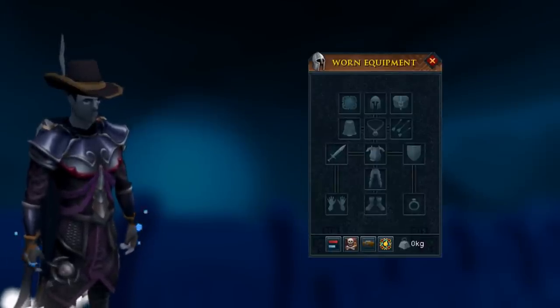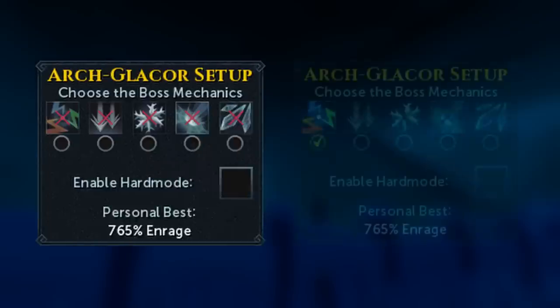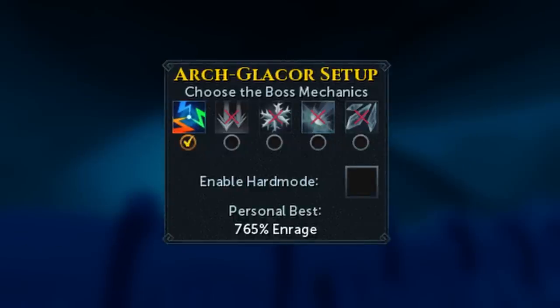Before we get into the massive loot I've received, I do want to talk about the setup a little bit. These kills weren't hard mode — they weren't done with a ton of mechanics. This was done on low mechanic so I could AFK all of these. A lot of people debate on whether zero or one mechanic is the best way to go about AFKing the arch glacier, and I've done a ton of both.